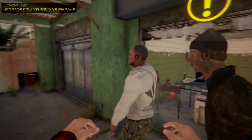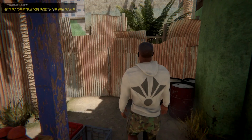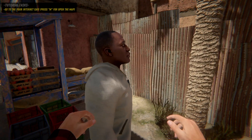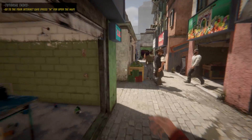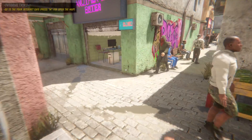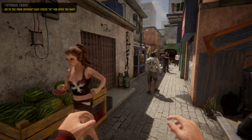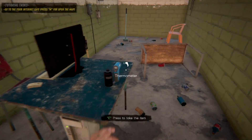This NPC honestly looks like Urkel but much older and jacked. There's a cowboy hat guy too. There's a fruit store and guys with masks. There are also cops right there so we have to be careful.